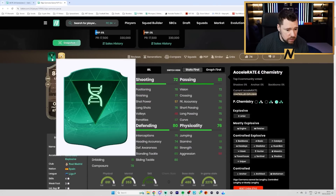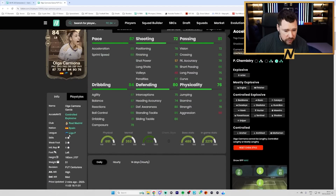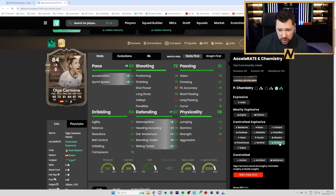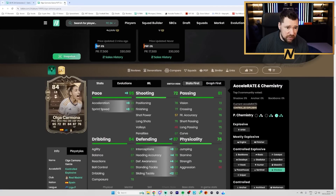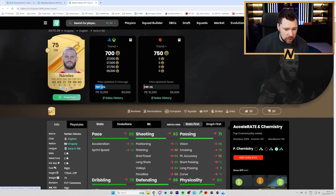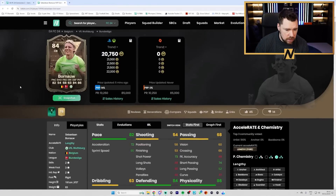We've also got Carmona - four star three star. She could be evoed, that's quite nice - gives her a sizable upgrade. Plays for Real, very nice dribbling for a fullback. Relentless, Rapid, Technical, Intercept, and Finesse Shot. This is a good card - a Shadow on her gives top pace, top defending, very good physicals, very good passing, very good dribbling, and good play styles.